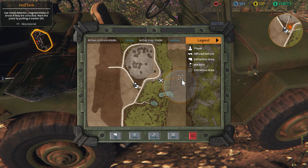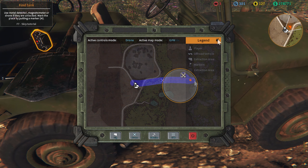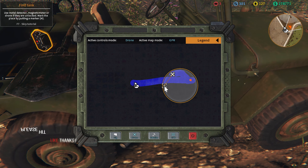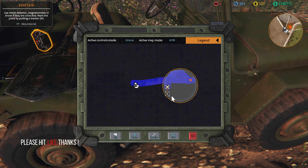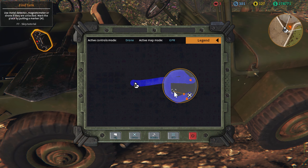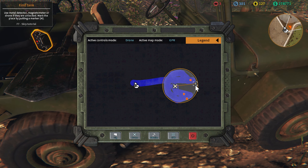Why does it move a little bit and then stop? What's that all about? Because that's in the way. I just want to see if there's anything else in the ground, because that looks quite small for a tank. Yeah, look at this - there's things everywhere. We're going to find a whole load of stuff today. I'm excited now. I think that's a bit small for a tank, but we'll see.